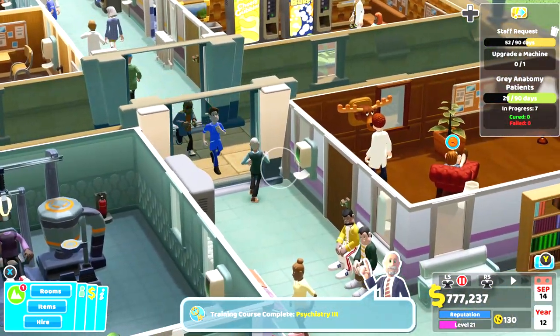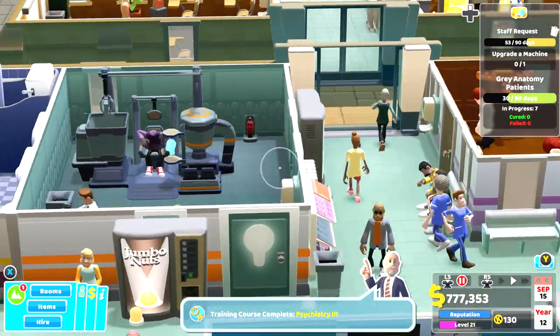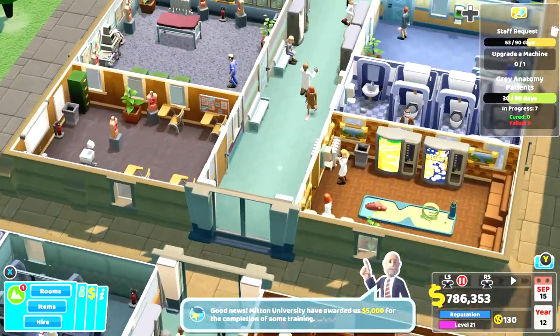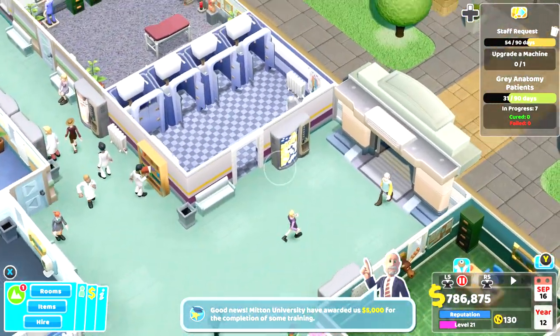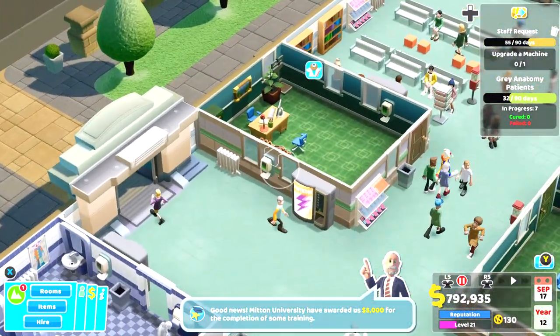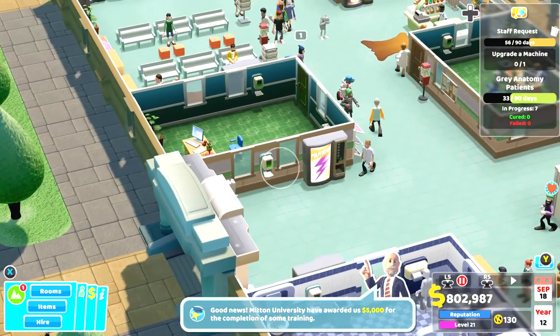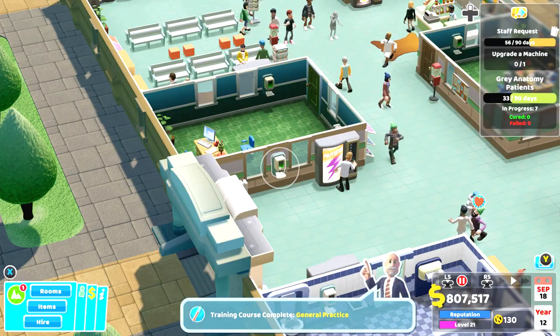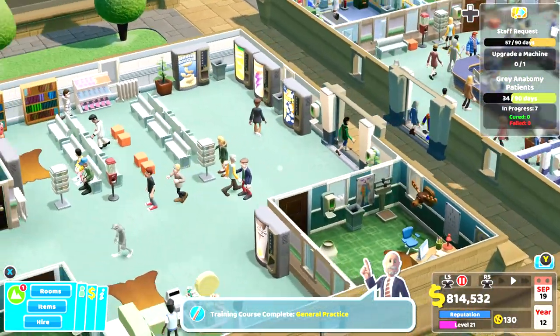Another thing I do to keep everybody happy is hand sanitizers — doctors love them, nurses love them, patients love them. It keeps everything nice and green and healthy all over your hospital. I have them dotted around everywhere and you can put them in pretty much every single room. You can see how green my hospital is.